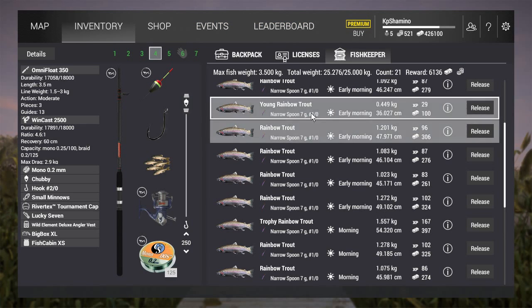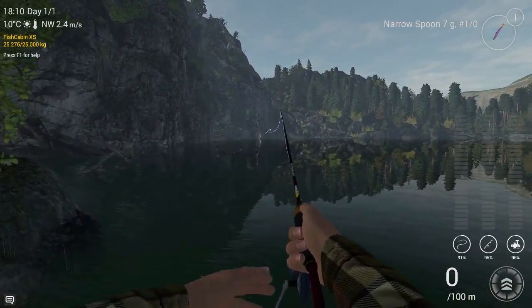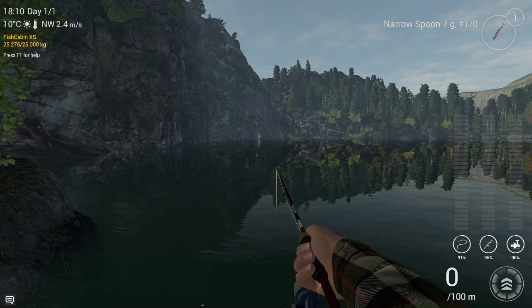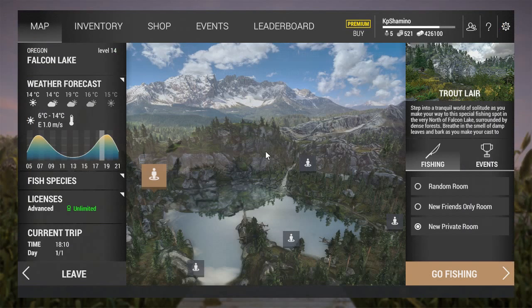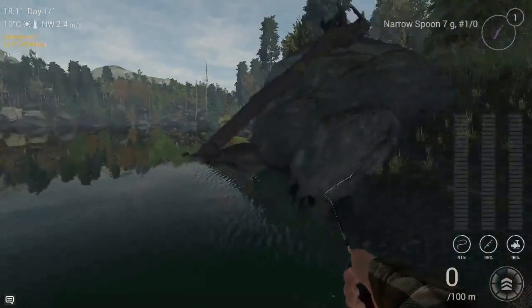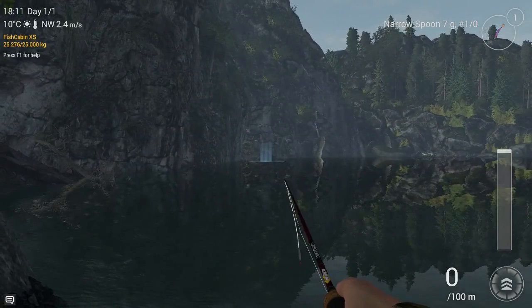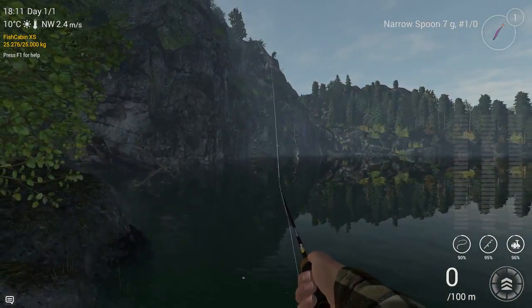That's all I can say about earnings. I also got the 25kg net. I'll show you guys in the shop what you need to buy. Now for the fishing spots - you can also check my Oregon brown trout guide, that's a separate video. Here are a couple of good spots I always use. Go to Trout Lair, then go all the way to the left where you spawn, and there is a log. Just throw to the log.